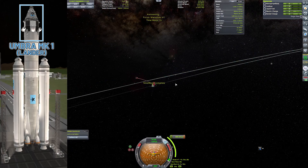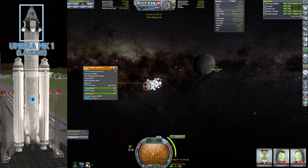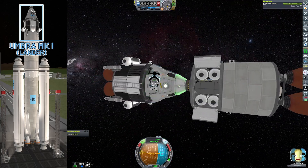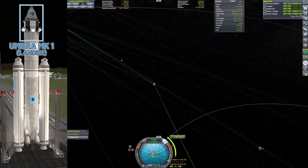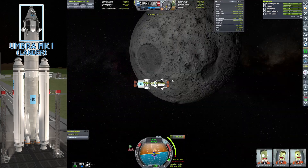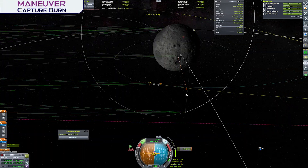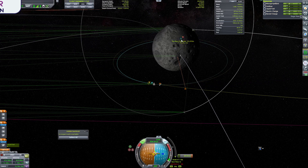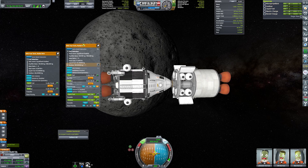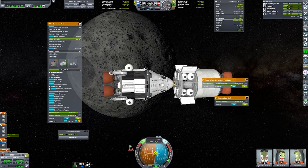Finally, we have the Umbra Lander Mark I. This has a Mark 1-3 command pod, which fits three kerbals, the LT1 landing legs, a poodle engine, and a 2.5-meter midsection from the Universal Storage 2 mod. Inside is the same things you'd expect to shove in a 2.5-meter service bay, just laid out a bit better to optimize the space. It's carrying science gear, batteries, and some liquid fuel and oxidizer equivalent to one of the MRS fuel tanks on the sides of the craft.